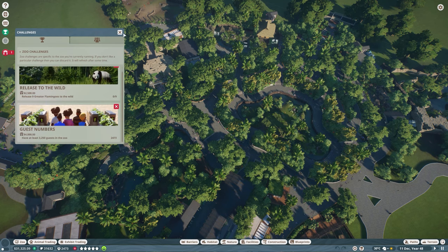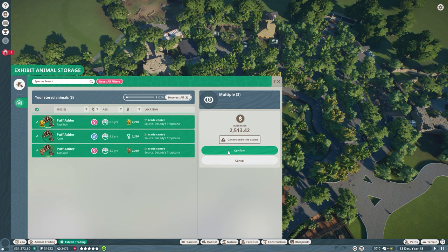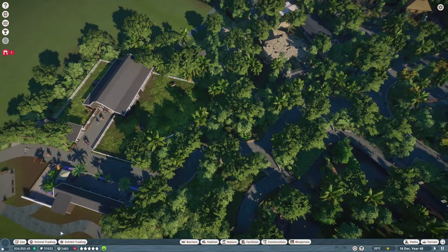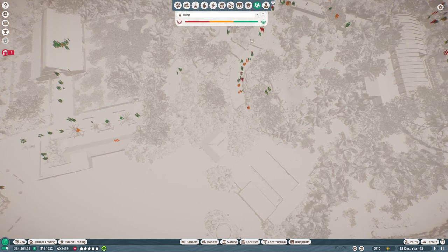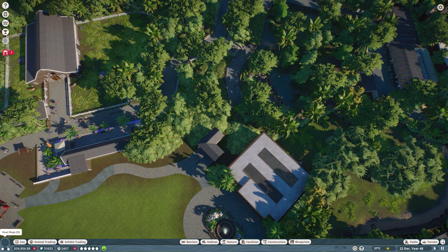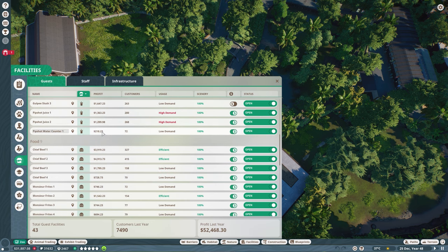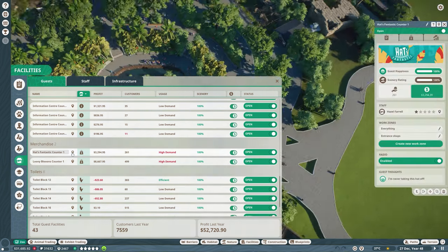We bred an exhibit species — perfect. The Paw Fatter earns quite some money — that's great to know. Right now we actually do have quite some money. I feel like we don't have that many gift shops. Let me check — drink shops, food, information, merchandise — oh, high demand! We have no gift shop in the zoo at the moment.